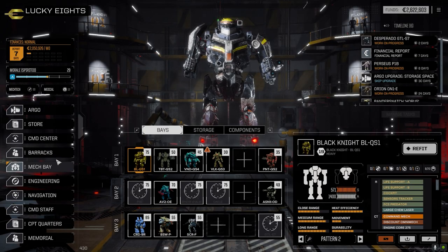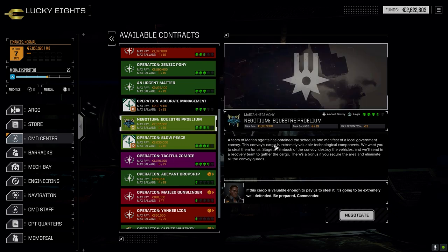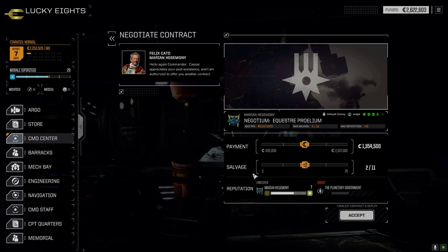Let's go to the command center. I did bring up a pilot for the vehicle. We'll go with the Marian one here — against the local government convoy. This should be relatively easy. Let's go full salvage because we need vehicle parts.